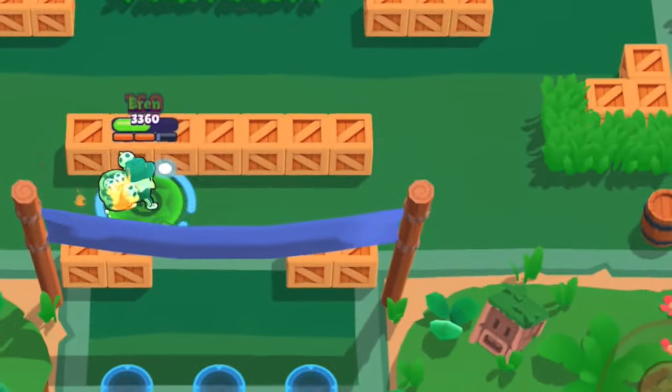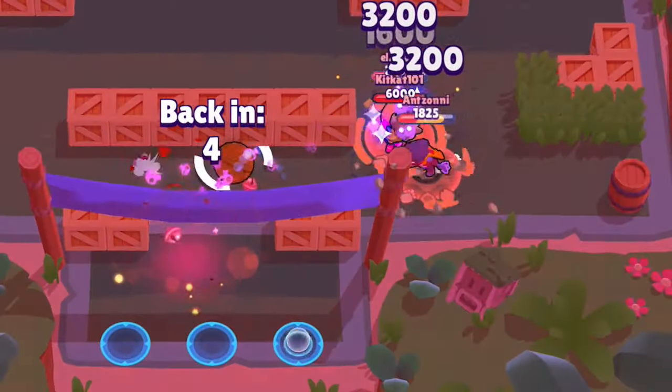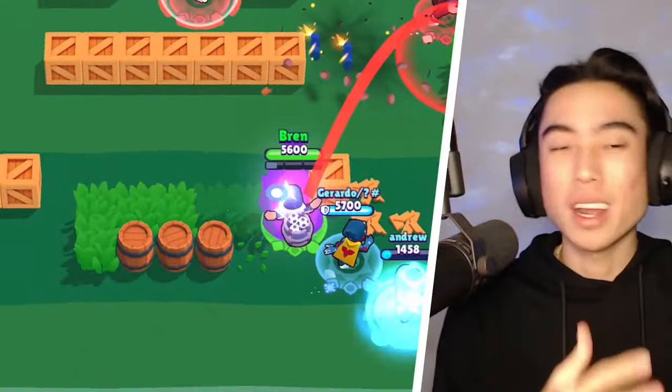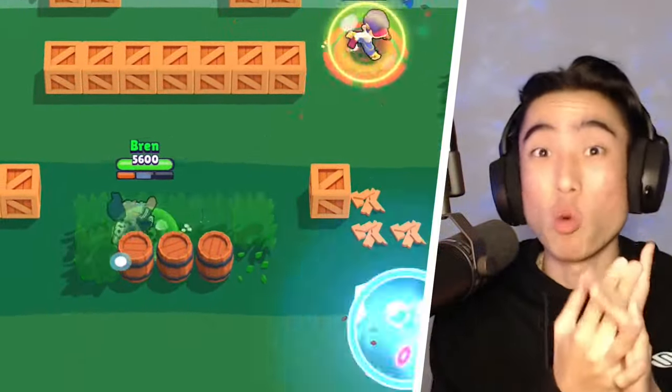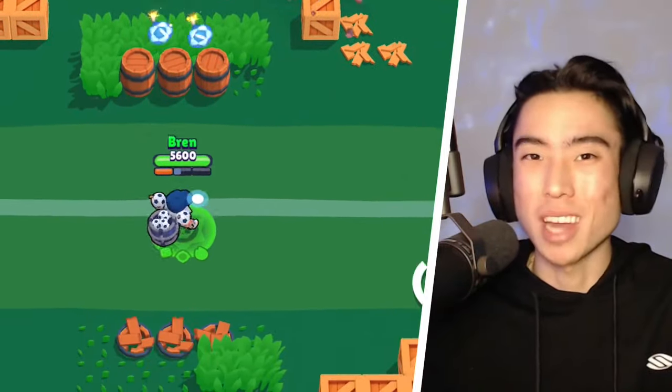Let's be real — 99% of the time you're not going to be using Fidget Spinner because this gadget completely sucks compared to his second gadget, Satchel Charge. With Satchel Charge, Dynamite's next attack stuns enemies hit by its explosion for one and a half seconds. When using the Satchel Charge gadget, I really recommend hiding inside a bush or behind a wall to have that element of surprise so enemies don't even see the attack coming at them.